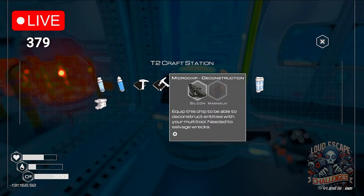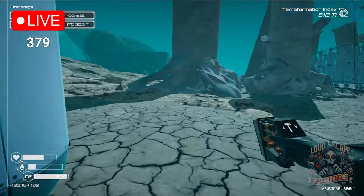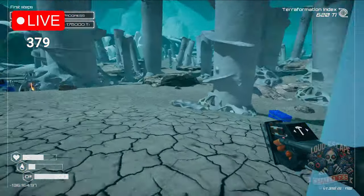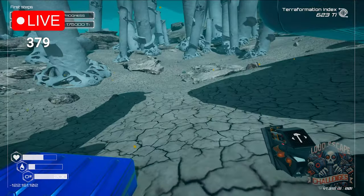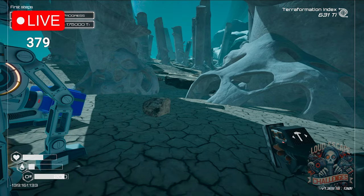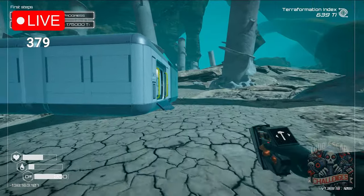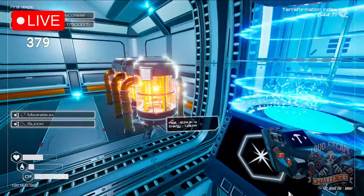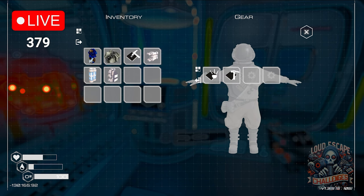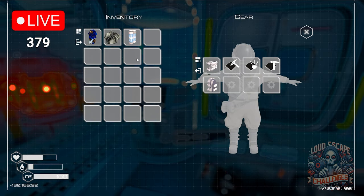I think we need a deconstruction — to deconstruct things we don't want and retain our components. We need magnesium. One magnesium — we are lucky. Let's craft three cores, three drills. Deconstructing — what a lucky thing! Big mistake — yeah, big mistake. Remove all this thing, and oxygen.